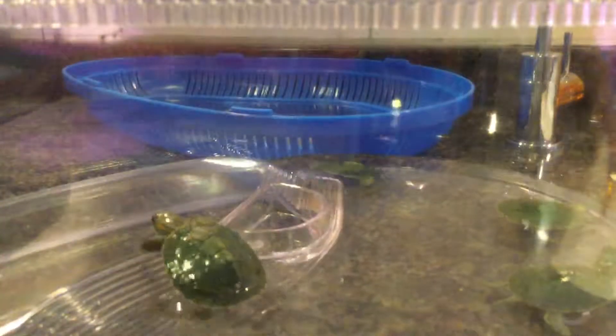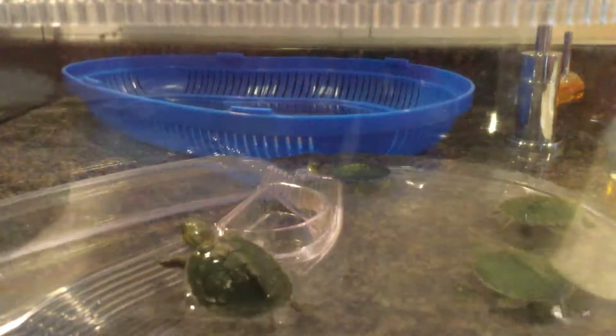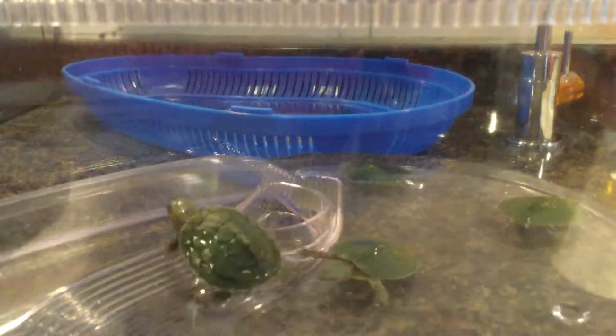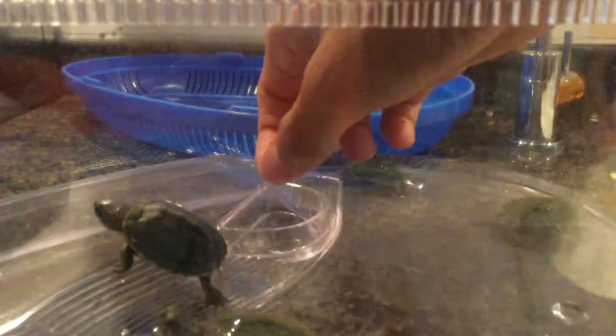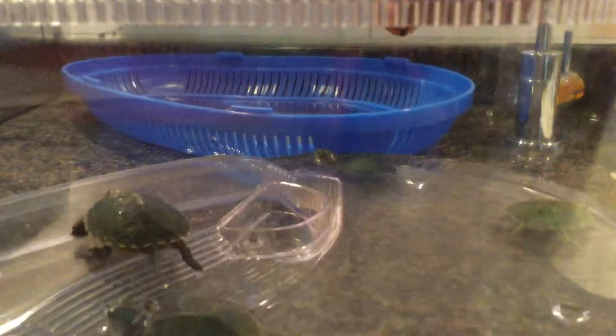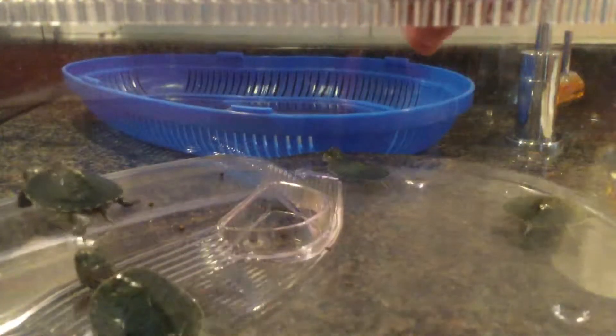Yeah, so let's feed them — feeding time! Right now we got some pellets, put it in, put it in that hole. Yeah, so Squirtle gets 20 pellets in three days. Let's put some here. Private Squirtle is the smallest one. The second smallest is Wartortle, and then the biggest one is Blastoise, and the other one is also Blastoise. Let's sprinkle it all around.